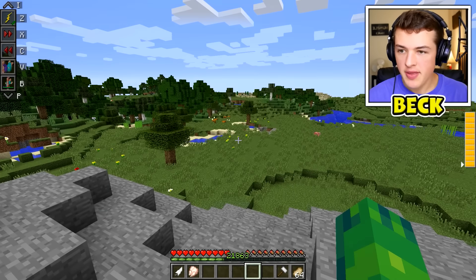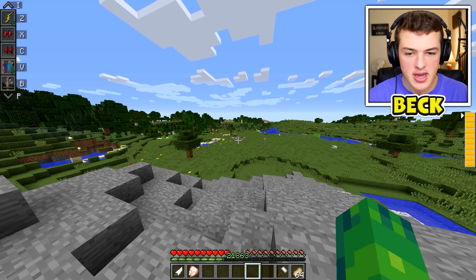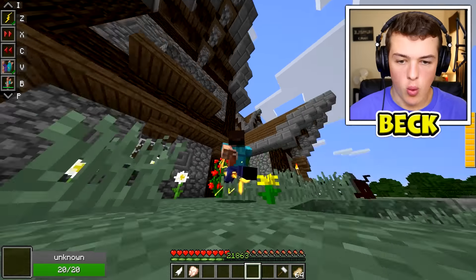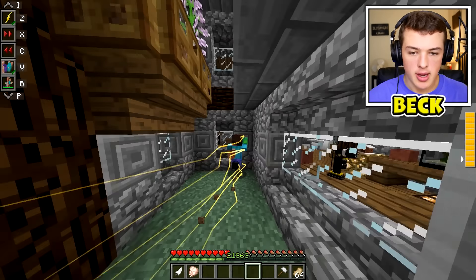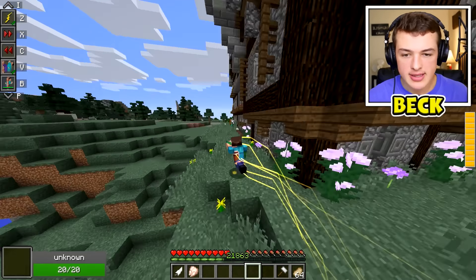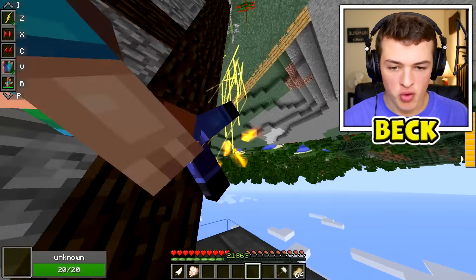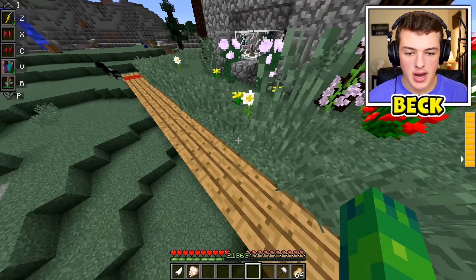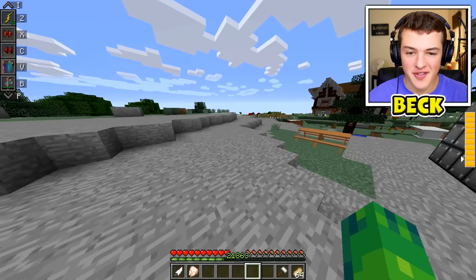Let's test some abilities. Z toggles it, X is how I go up, and V is wall running. Let's see — whoa, what is going on? Let me slow down a little and try running up a wall. My house isn't a very good flat surface. Somehow I'm going upside down, but it definitely works — I can run up walls. It's a little glitchy but super cool. Let's turn that off and try phasing — I have to hold it down while running.